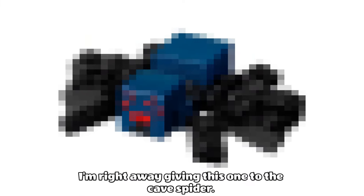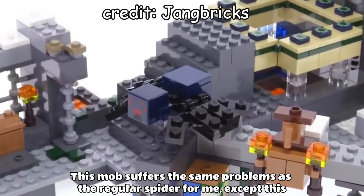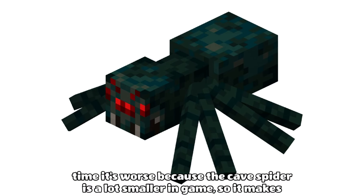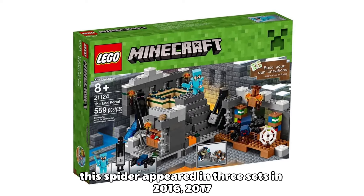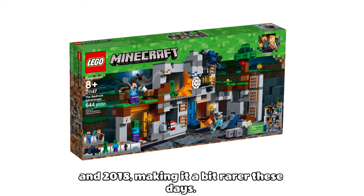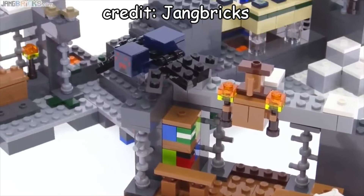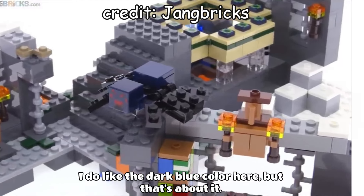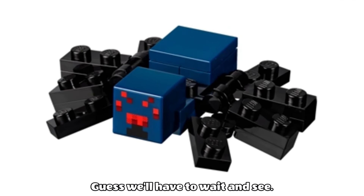I'm right away giving this one to the cave spider. This mob suffers the same problems as the regular spider for me, except this time it's worse, because the cave spider is a lot smaller in-game, so it makes the sizing here seem even less accurate. This spider appeared in three sets in 2016, 2017, and 2018, making it a bit rarer these days. But being rare doesn't excuse its inaccuracy. I do like the dark blue colour, but that's about it.